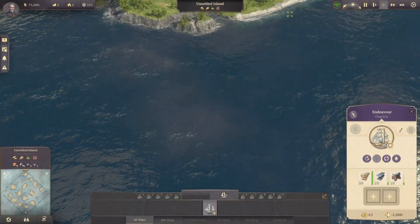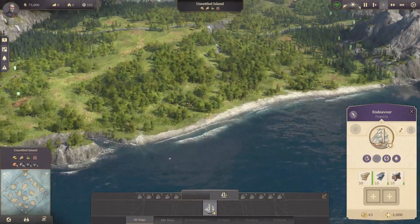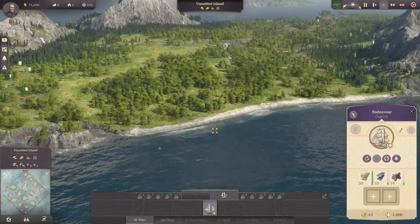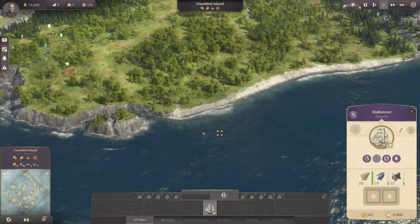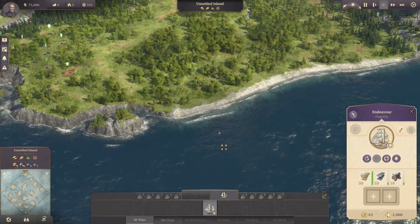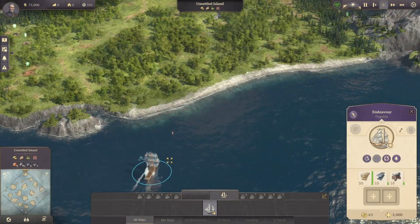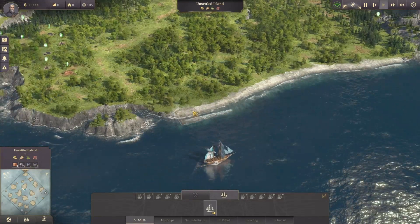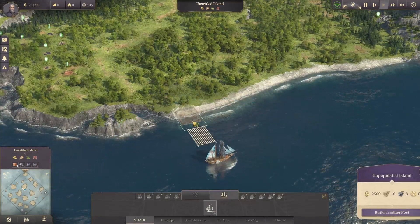We want to build them up right away to establish all the needs, and fortunately I got an amazing island right here from the start. What I tend to do is settle here right on the edge so that we can leave enough space for the Docklands as well as the public mooring, which will come a little bit later. So let's just set up the warehouse right here at the tip.